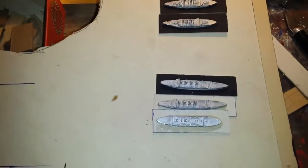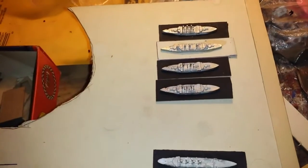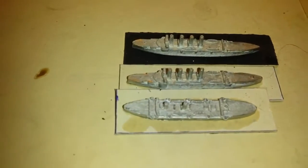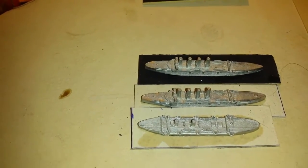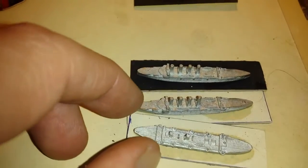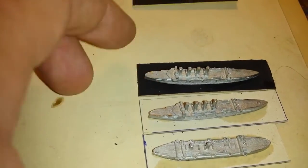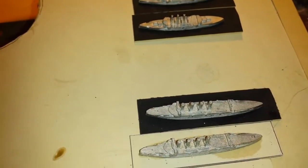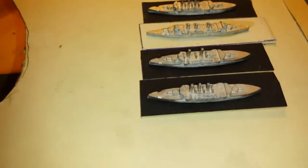Hi everybody. You can see right here I've got some of the ships mounted for the scenario. These four are the Japanese. I just used card for this — I didn't actually go all out and use the litho bases, which would be ideal, but for now this will do. I cut little strips of thick card about 15 millimeters by 50 or 55 millimeters in length depending on the ship size, because I want a little space in the back to show the water trails from the propeller. There's the four Japanese.